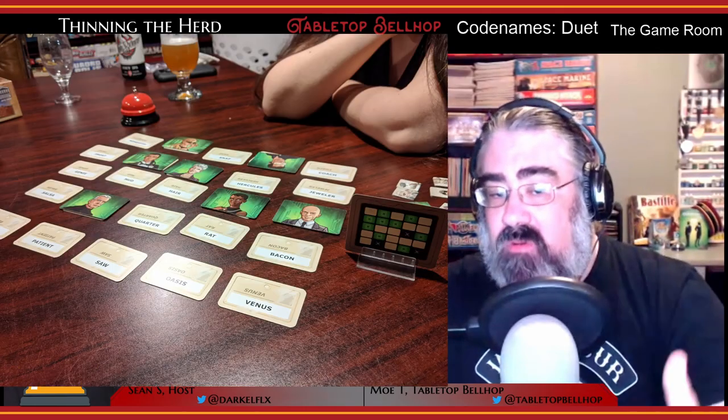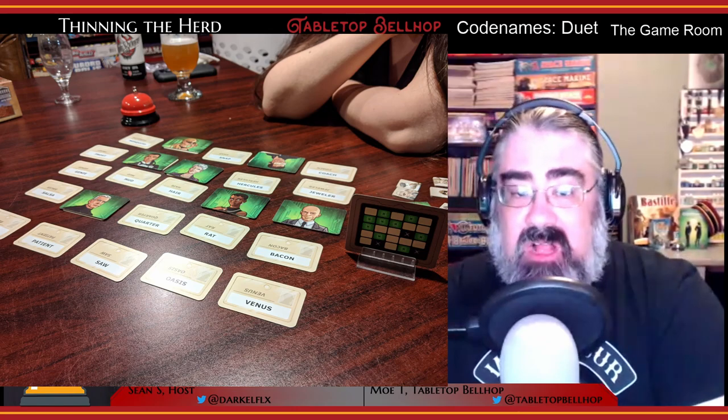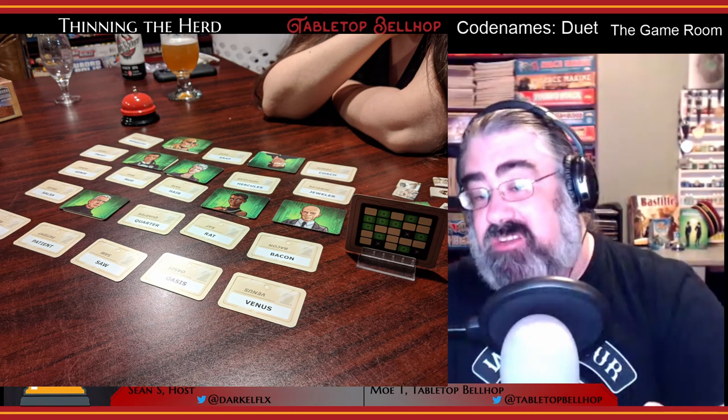If all 15 agents are found before you run out of time tokens, everyone wins. What's important to note is that just because a card shows something for your team doesn't mean it's the same for the other team. There will be agents that work for both teams — ones that are green on both sides of the key card. And there's at least one assassin that's actually an agent for the other team, plus multiple agents that are bystanders for the other team.